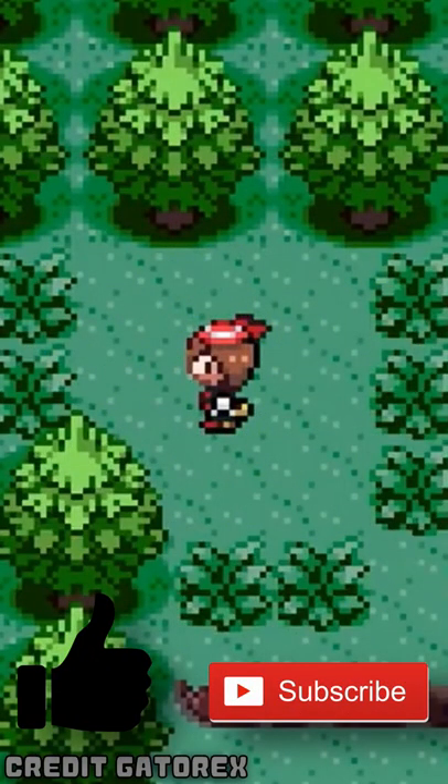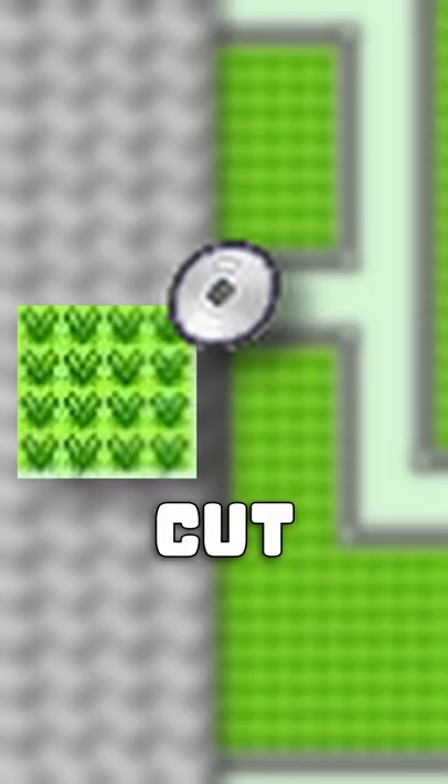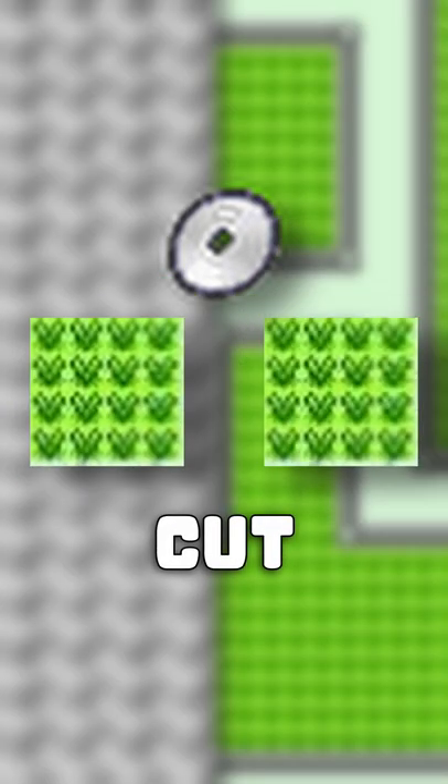Did you know that up until Generation 4, HM01 Cut actually removed tall grass tiles from the overworld? In Generations 1 and 2, Cut removed a 2-tile-by-2-tile area of tall grass if used outside of battle.